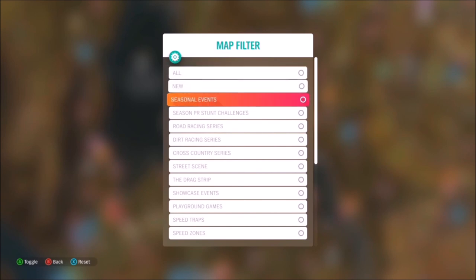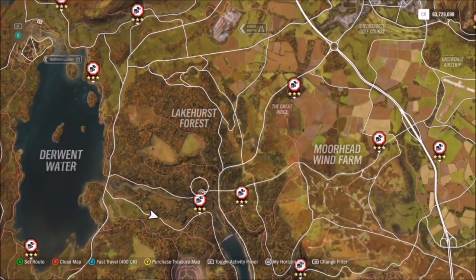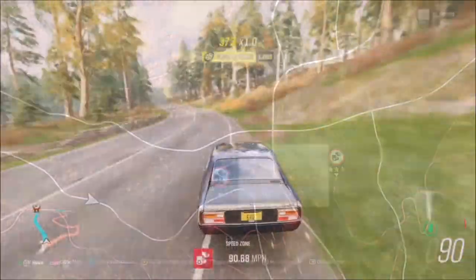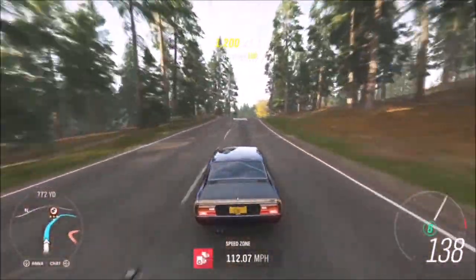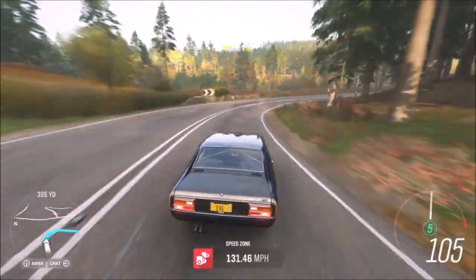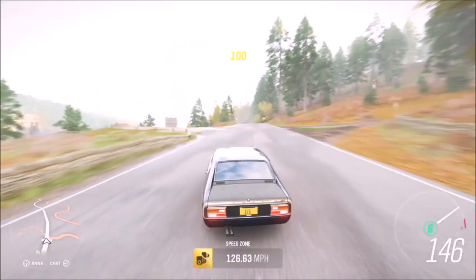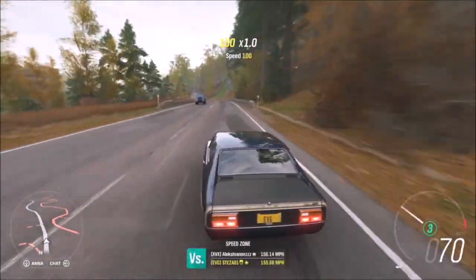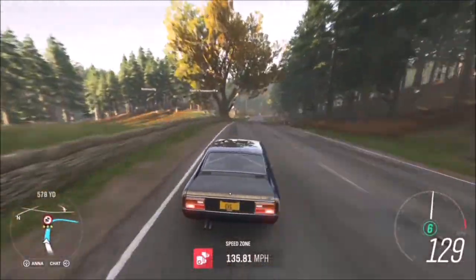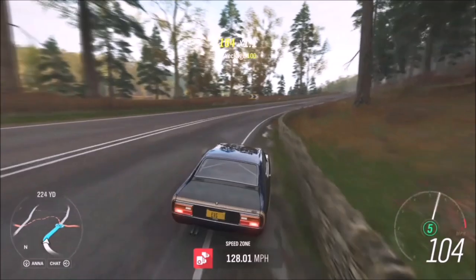For the second challenge, you need to earn a total of nine stars from speed zones in your classic sports car. This is fairly easy. You can filter your speed zones to whichever one you want, but I went for one called Forest Green. All you need to do to get three stars is hit 90 miles per hour, which is very easy in the Ford Capri with the tune. You can use the same speed zone repeatedly, and you don't have to get three stars every time — you can get two stars and keep going, but three stars is quicker as you only need three runs.